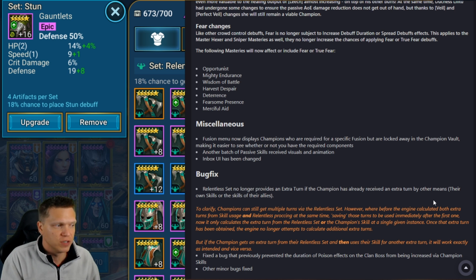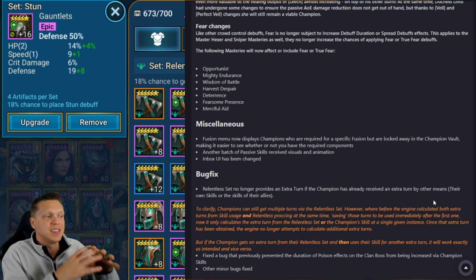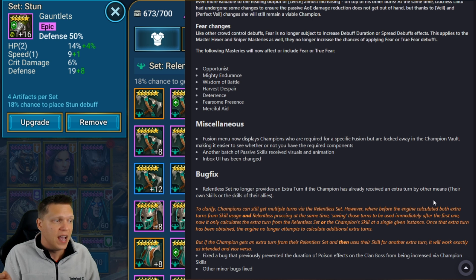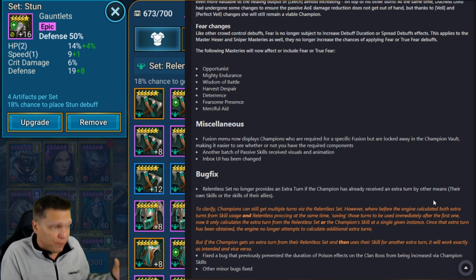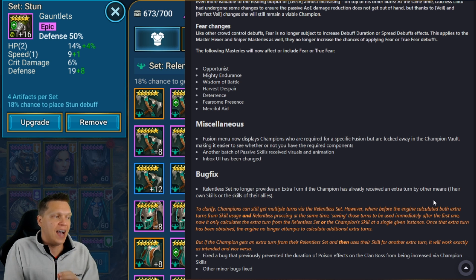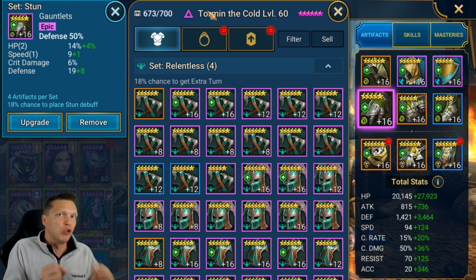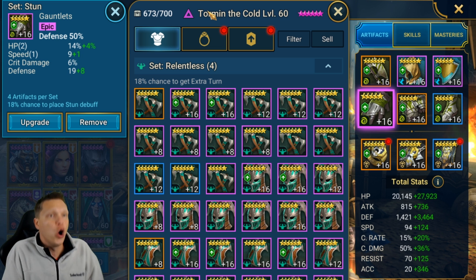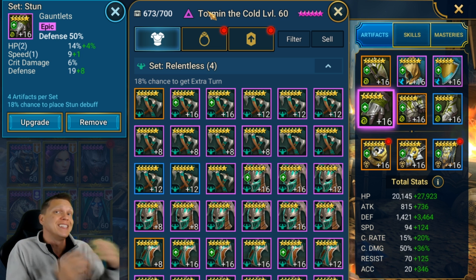They do clarify this a bit: champions can still get multiple turns via the Relentless set. However, before, the engine calculated both extra turns from the skill and the Relentless set at the same time and saved that effect to be used back to back. Now it will only calculate the extra turn from the Relentless set or the champion skill at a single given instance — once that extra turn is attained, the engine will no longer attempt to calculate additional extra turns.